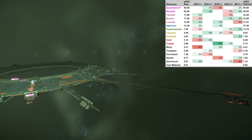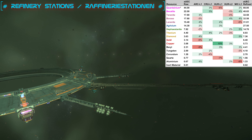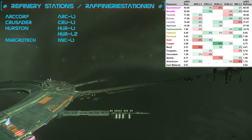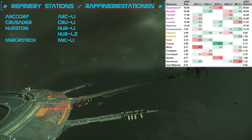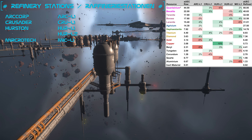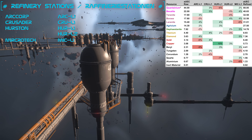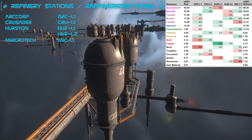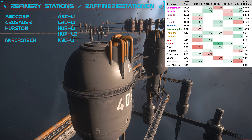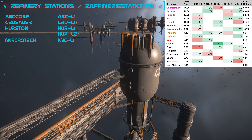For the refining we need a corresponding station. There are currently five of them distributed in the Stanton system. These stations not only look different — the buildings, fogs, and nebulas around them are different — but all of them also have different bonuses for different materials. In the overview you can see which material has which sale value as raw material and what you get for it if you sell it refined.